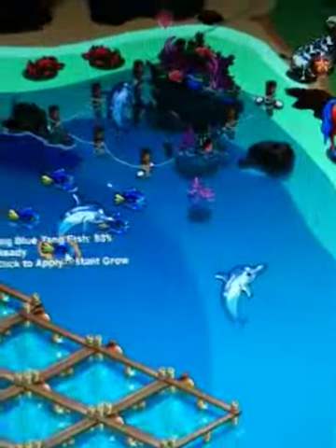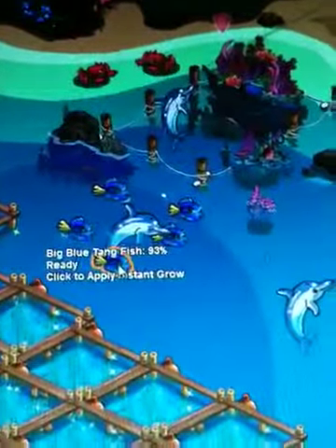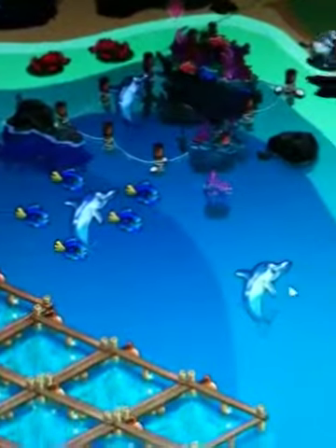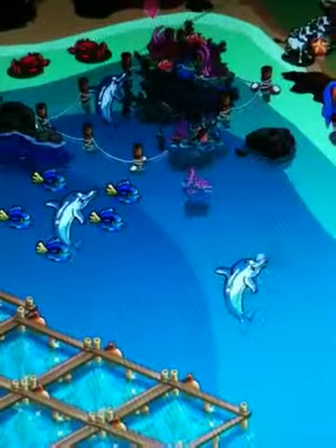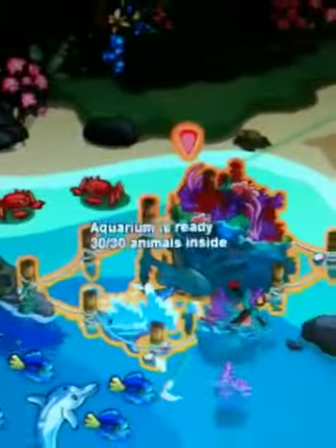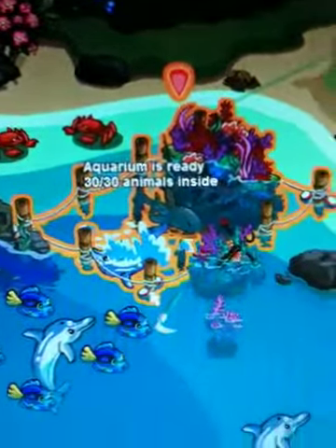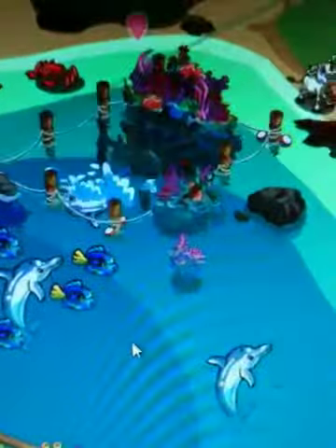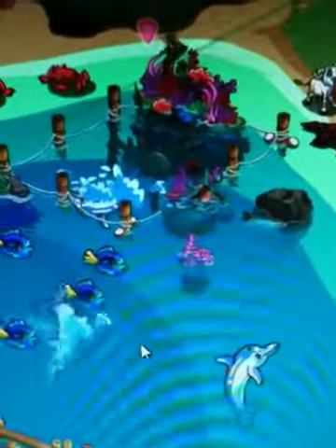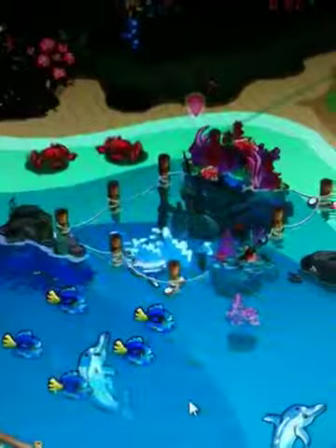When I hover over the fish, you can see that they are at 93% ready to be harvested. These I can't even click on to put them inside of this net. See this net? The net is ready. So when I click on this net, all the fish that are in there, including the bottleneck dolphins, will harvest for coconuts.